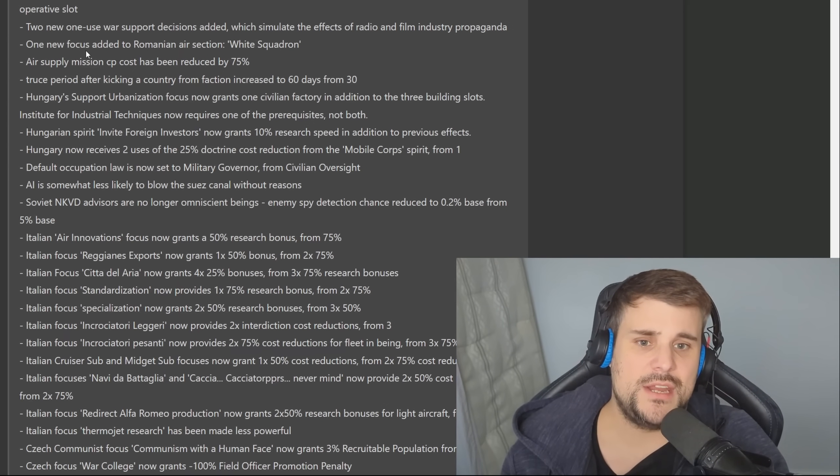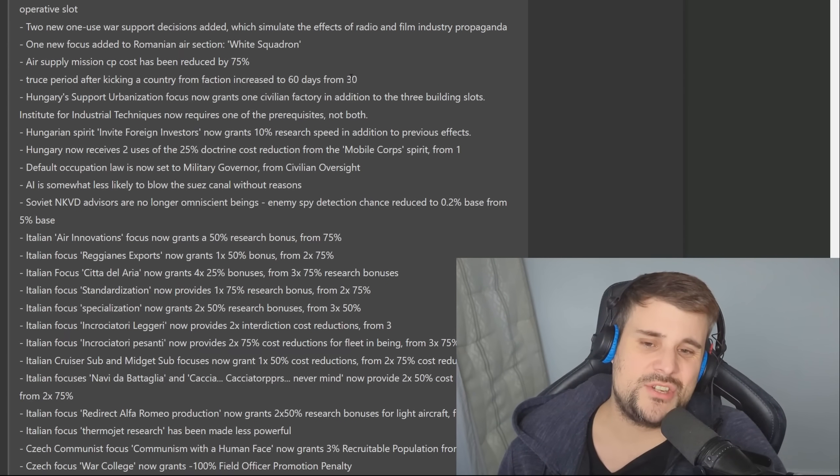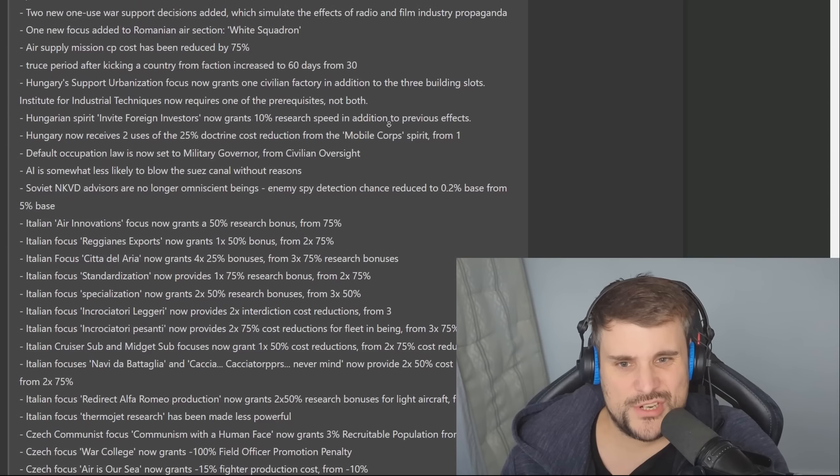The truce period after kicking a nation from a faction has increased from 30 to 60 days. There was a strategy where if you took control of a faction you could kick people out and then declare war on them — they've nerfed that strategy a little bit.